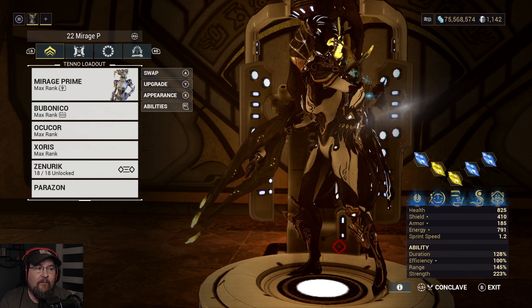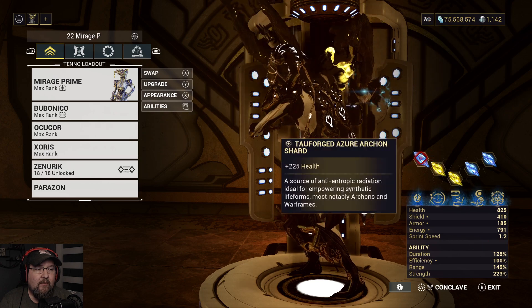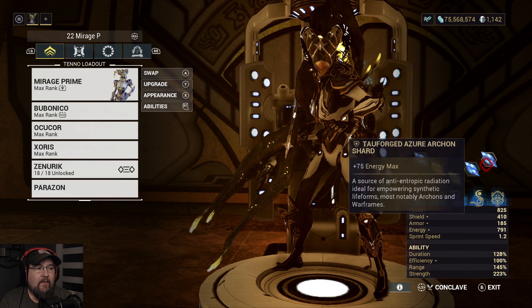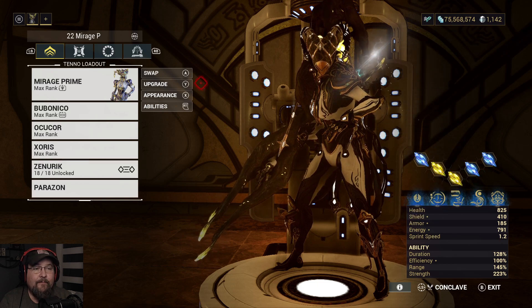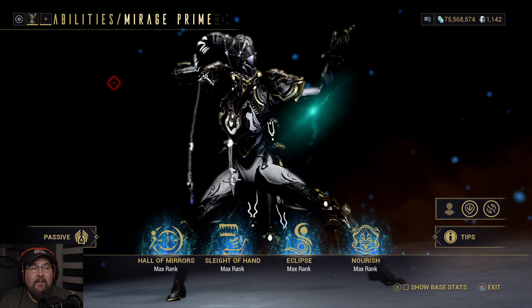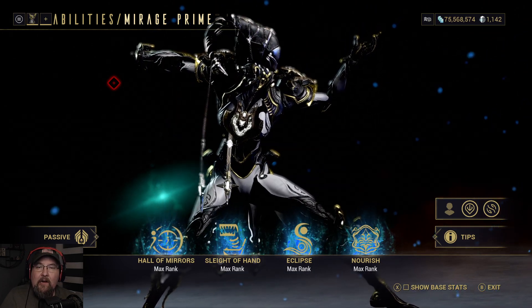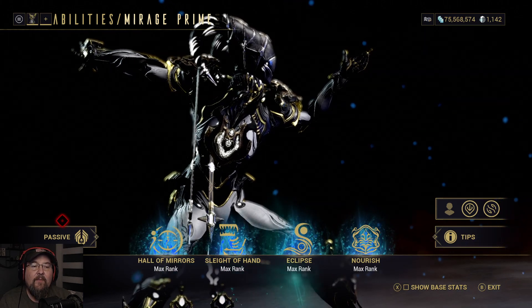There are two fun ways to build Mirage. What we're looking at here is health, casting speed, casting speed, energy max, and energy max. Her abilities are a little bit quirky depending on what build you go with, but we'll go with this for now.